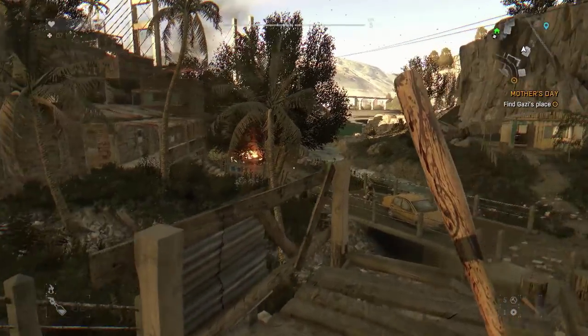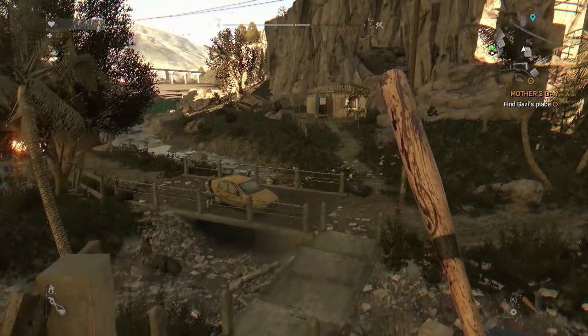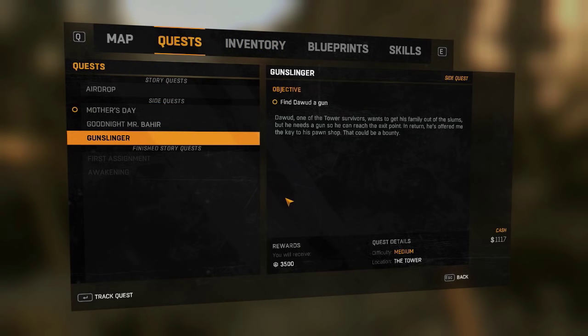Hello everybody, welcome back to Dying Light. Today I've got a little tutorial for you guys and I'm going to be showing you how to find your first gun. This is mainly for the gunslinger mission that you pick up quite early from the tower, where you've got to help a guy called Dawood find a gun so he can take his family to a safer place.